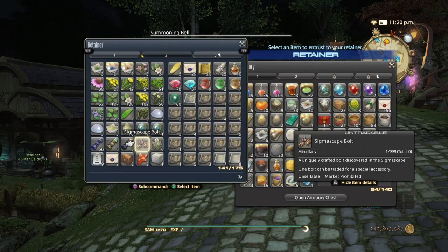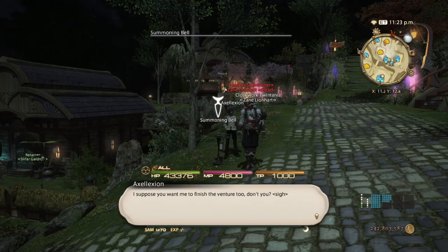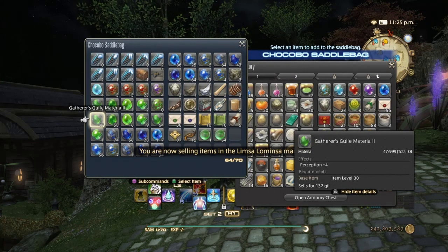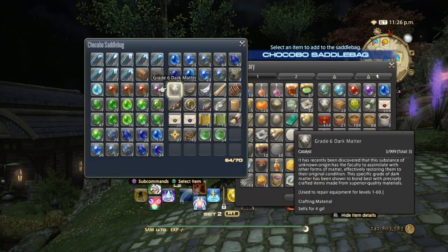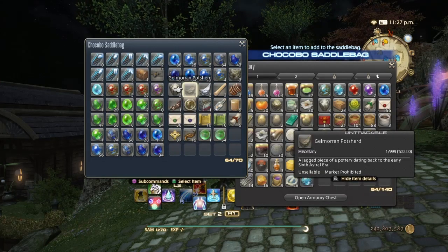You might wonder where all my materia is — that's where my chocobo saddlebags come in handy. In my saddlebags I put all my materia as well as other miscellaneous items from Eureka and the raids. That's basically what I use my chocobo saddlebags for; what you use yours for is up to you.